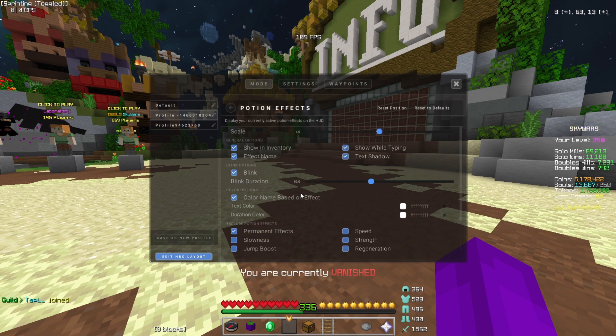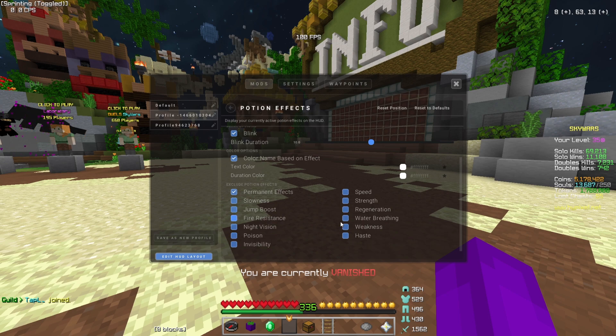Further down we have potion effects. I have exclude potion effects — yeah, permanent — everything else shows color name based on effect. The blink setting I'm not quite sure what it does, but I have it on so maybe you should too. Show in inventory, effect name, show while typing, text shadow — nothing too game-changing, just have all that.